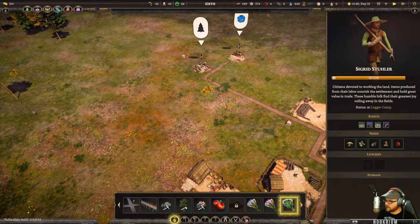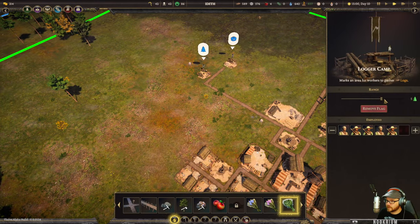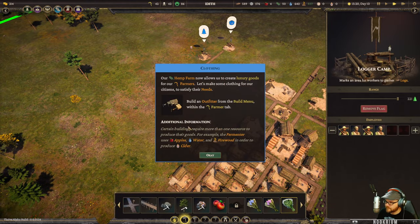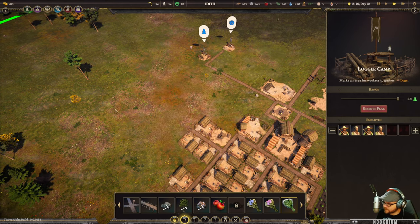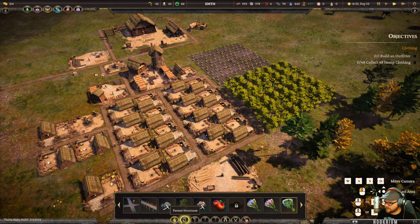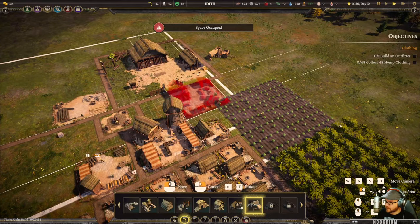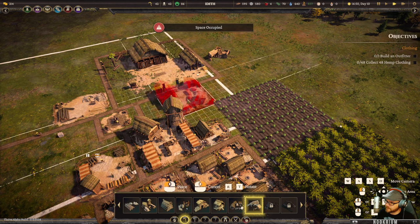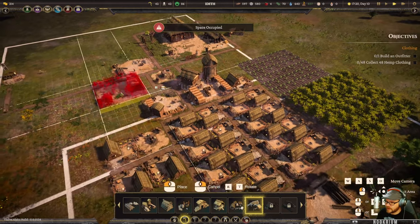It's doing a bad job of not destroying all the trees. Hemp farm now allows us to create luxury goods for our farmers - like clothing. They've been practically naked all along, now they get this luxury. So let's make an Outfitter. It's a big building - needs to be in range of a stockpile. It's just outside of range but I think it's okay to put him over here.